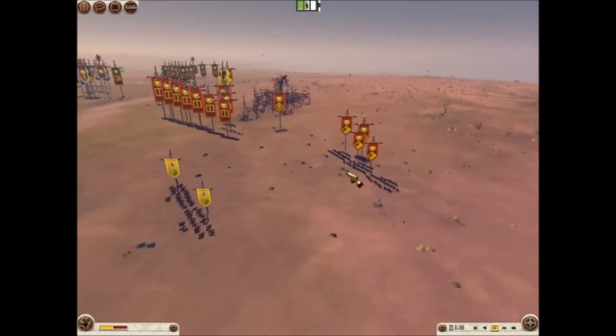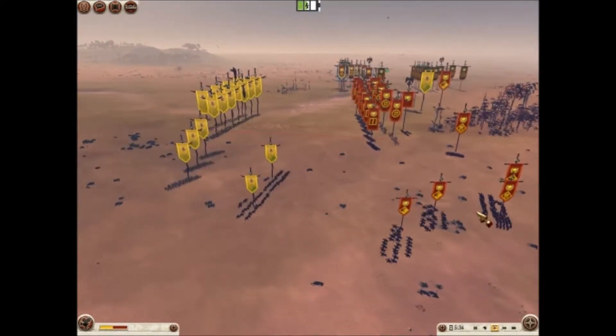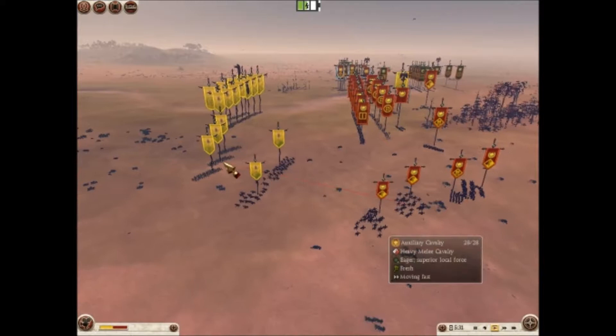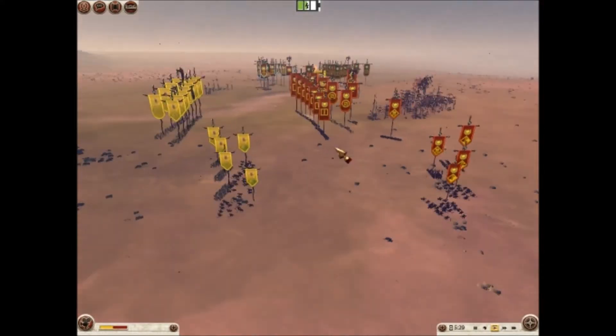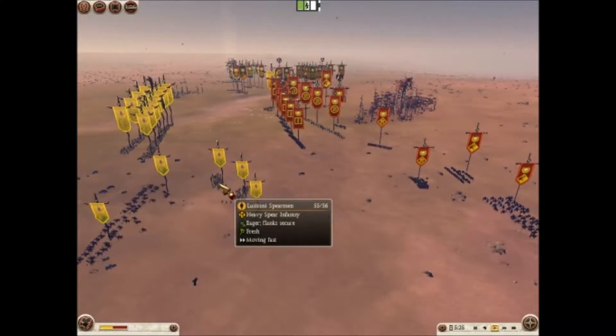Here again I'm trying to bait my opponent into an engagement. You can see he brought over an Auxiliary Infantry to deal with my Iberian Cav. Really it's not necessary — he probably brought him over to try and answer my Lusitani Spearmen.